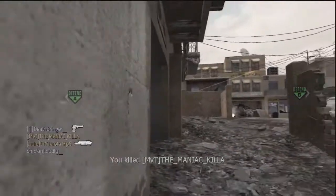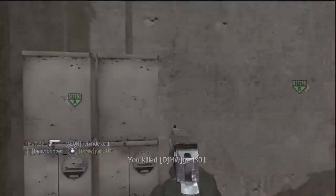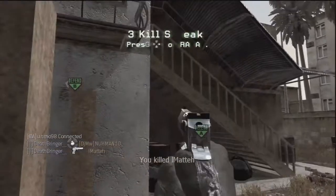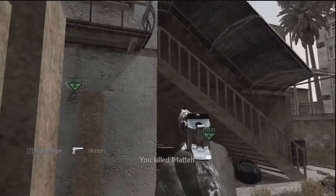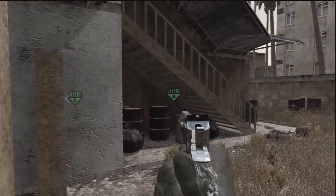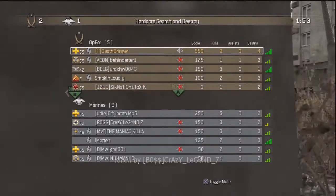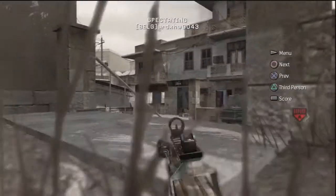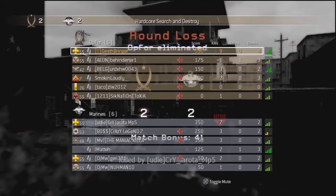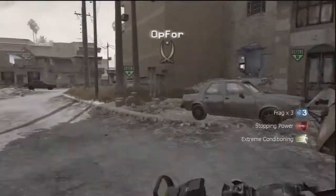That was a nice kill right there — just Deagle power. It's a one-shot kill in hardcore, sometimes two shots. If you've got a clear shot like that it's one shot. But I'm pretty sure if you hit someone through a brick wall, stone wall, or a piece of sheet metal, it brings it down to two shots. Not 100% sure though.